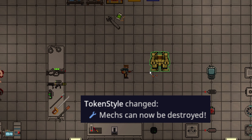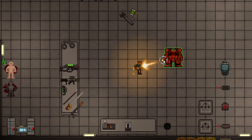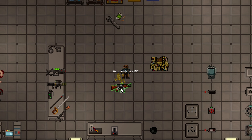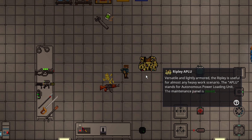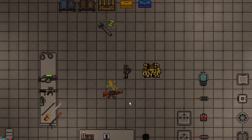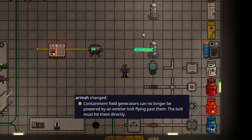Mechs can now be destroyed, and this mainly applies to the Ripley. To destroy a Ripley you have to do 400 damage to it, which still makes it an incredibly tanky mech — the operator will die beforehand. There is now a destroyed state that looks pretty crushed and sad. You can't climb into it either.